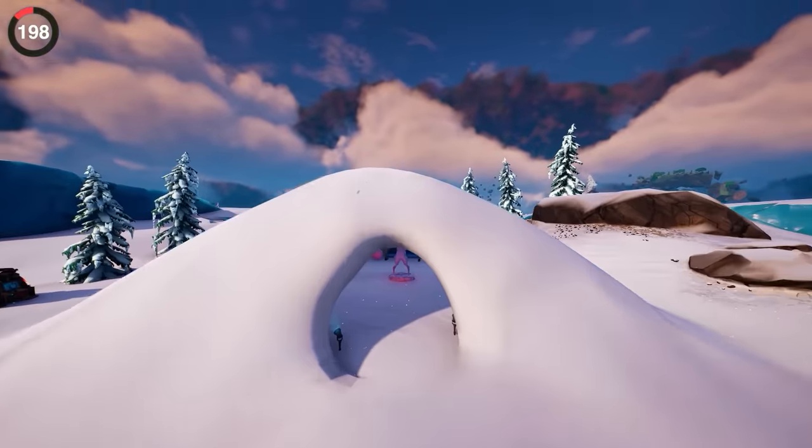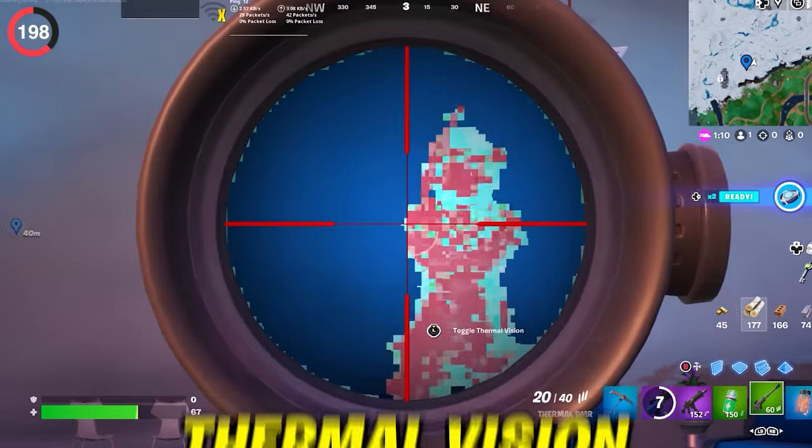Right above Shady Stilts you can find a nice statue of Fishstick. Well, that's what we all thought until we checked it with Thermal Vision — Fishstick might actually be trapped inside.